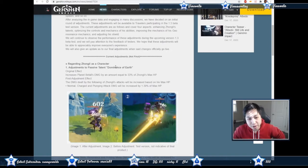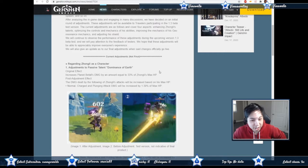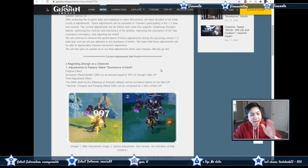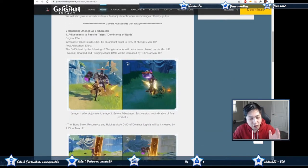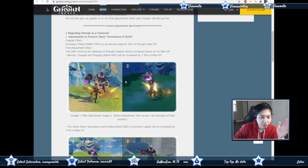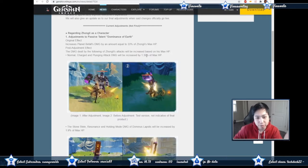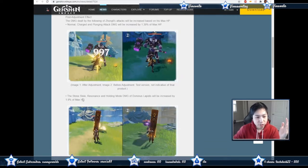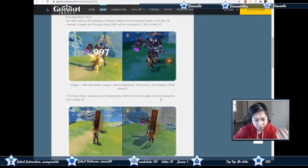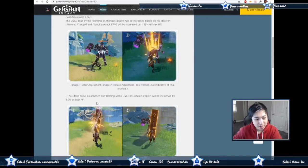Adjustments to his passive, Dominance of Earth: increasing the Planet of Fall damage - that's the old one - of 33% of Zhongli's max HP. That will still be in the current effect. But in addition, normal, charged, and plunging attack damage will be increased by 1.39% of his max HP. The Stone Stele's resonance and holding damage from the pillar will be increased by 1.9% of his max HP.